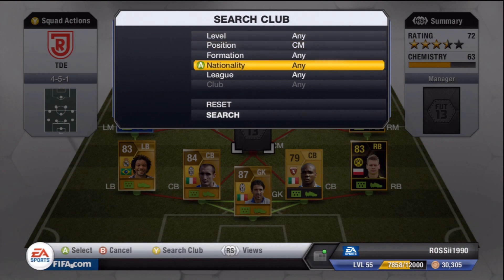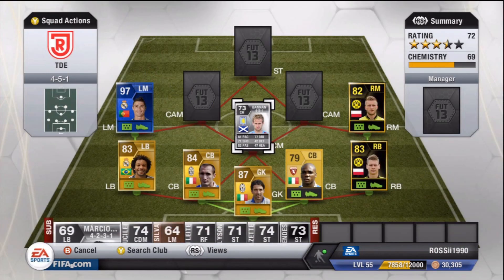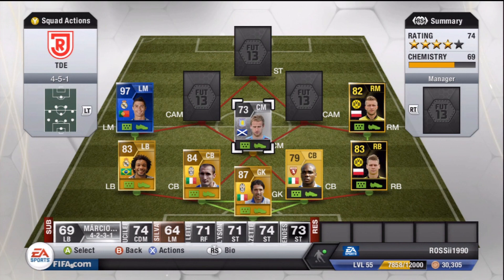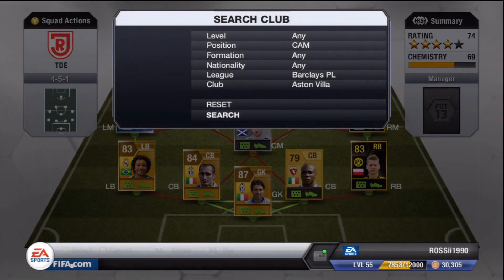We're going to use Aston Villa this episode. The center mid I chose for this team is Barry Bannon. I looked through a couple of Aston Villa players — you've got the likes of Delph, Petrov, El Ahmadi. Delph has got some really high passing stats: 82 passing, 71 shooting, which is quite good, decent pace, decent dribbling, just an all-round solid player. He cost me 24,000 coins, and in the three games I played with this team, he scored two goals — pretty impressive for a center mid.